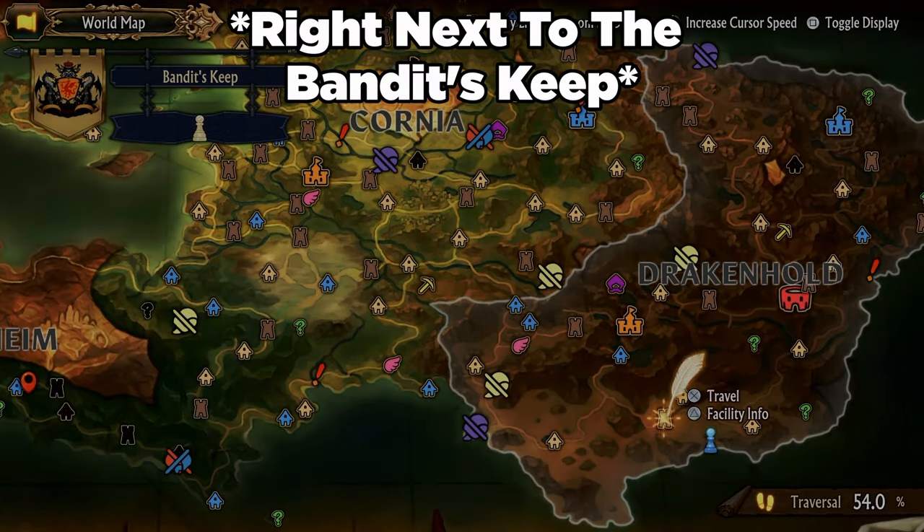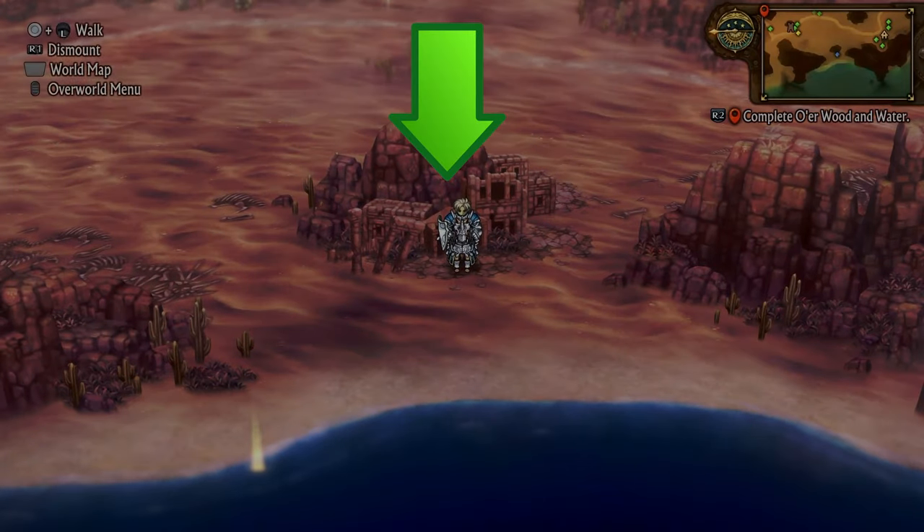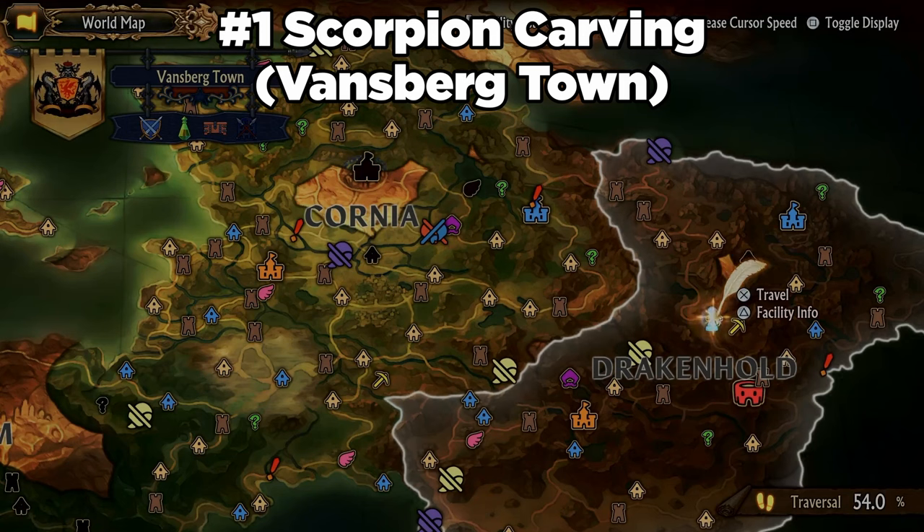You can find the journal in the bottom portion of Drakenhold. Then you have to go to the carvings in this order.